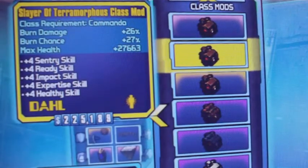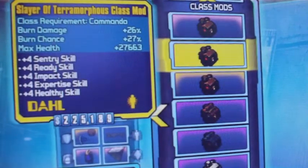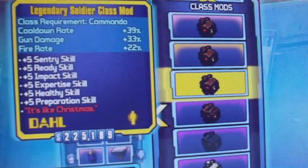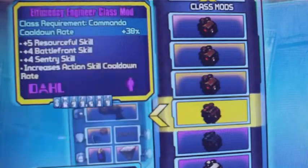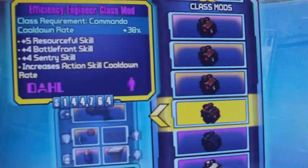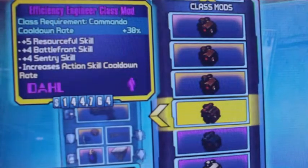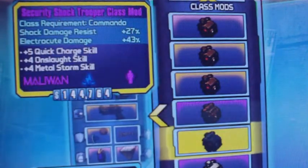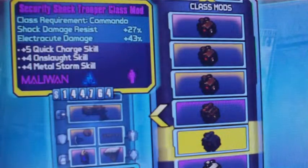Obviously the legendary one's a little bit better, giving you more points and better stats all around. Then we go into the purple class mods: Efficiency Engineer — cooldown rate plus 38% — that's just awesome. Shock Trooper — this is to run an electric class with your Commando.